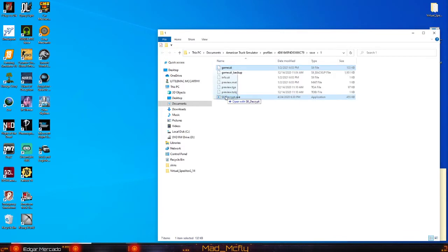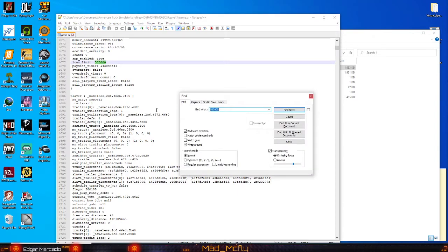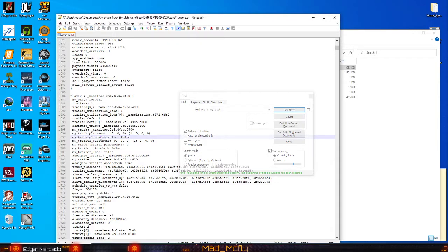Go to our shortcut that was created, let's go to our decryptor. That's done. Let's get it in Notepad++. Let's go Control F — let's go 'my underscore truck'. There we go. These are trailers, those are trailers. This is my truck — there's the placement of the truck, there's our namelist for our truck right there.